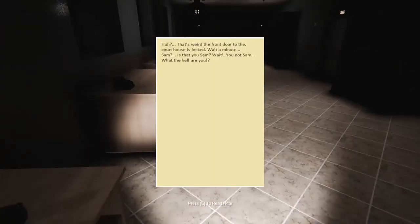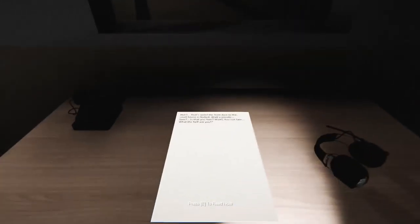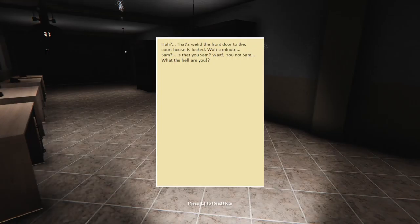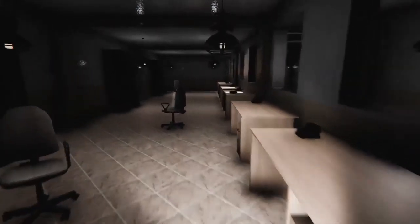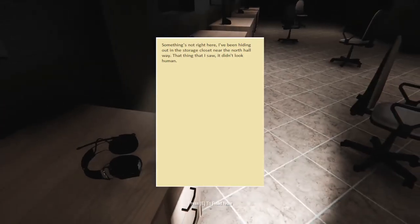Maybe it's a password here. I'm gonna look closely at the walls, at this letter. The front door to the courthouse is locked. Wait - Sam? Is that you, Sam? You're not Sam. What the hell are you? I'm feeling a buildup, I'm feeling a jumpscare right around this corner. Never mind. There's still random chairs - wait, is that thing in the back? That's not a chair, right? It does not look like a chair.